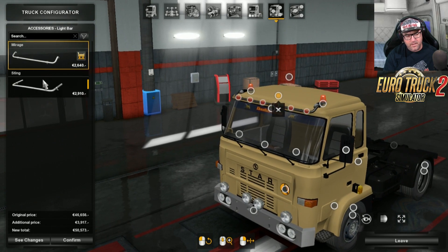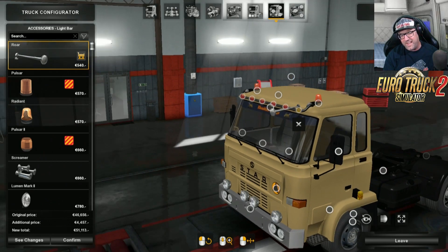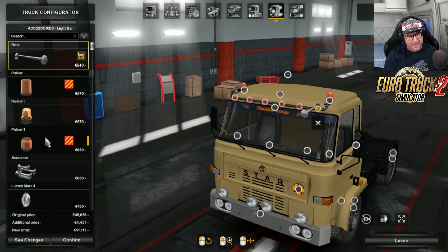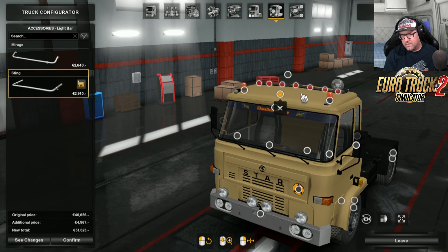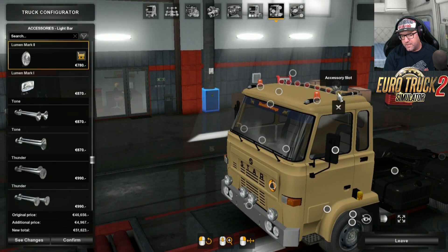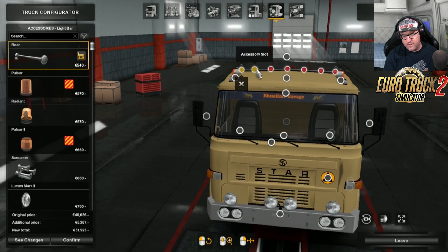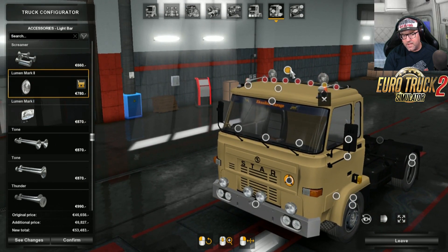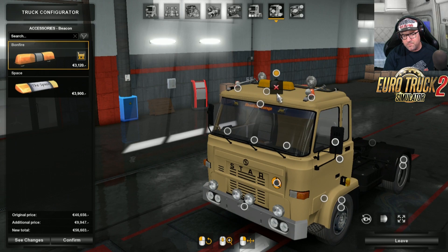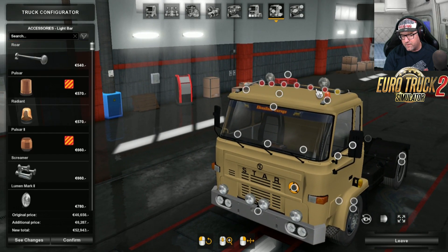Then we have a light bar - a couple of different choices. I'm going to use that one. And one thing you can do is put horns going out the front there - look at that, that's crazy! But you can also put on your spotlights. I noticed the horns are going through the beacon lights - oh, that's no good at all. I don't like that. Put the horns there instead - the horns were going through the beacon lights, I don't like that. So you've got your beacon lights there or you've got these beacon lights where the horns go through, so it's up to you.